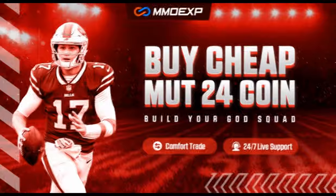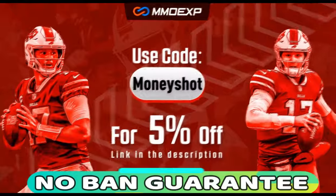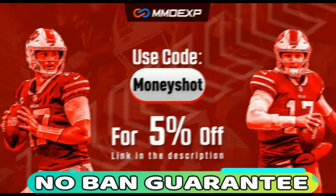For the fastest, cheapest, and most reliable coins on the market with a no-ban guaranteed delivery, check out my coin sponsor at MMOXP.com and use discount code MONEYSHOT for 5% off your order. Link in the description below.